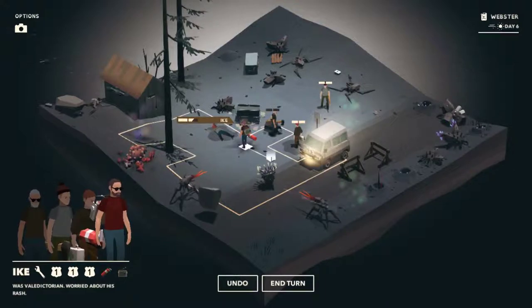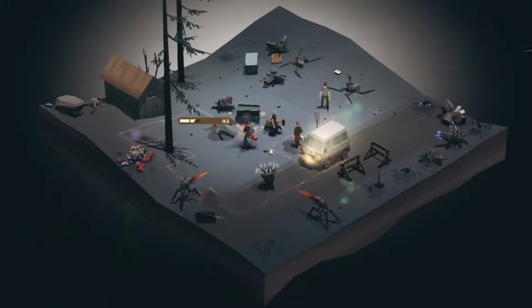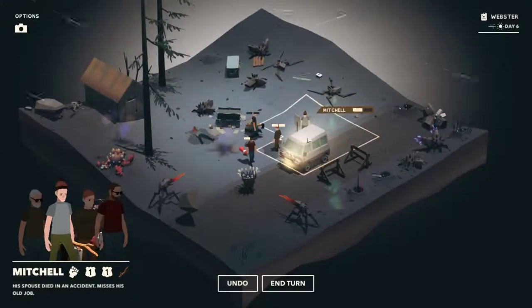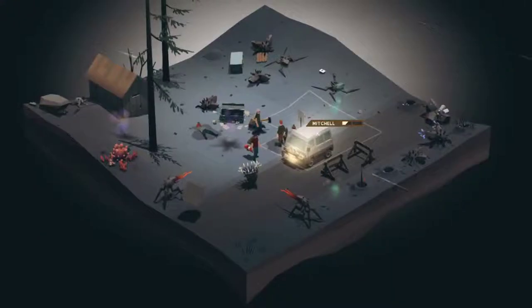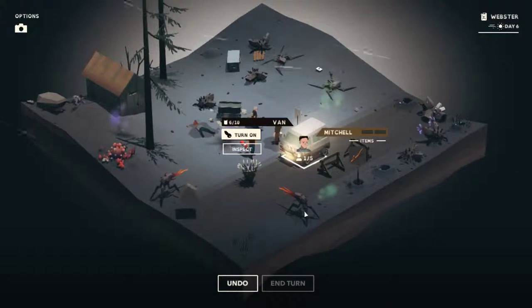We'll undo it. I think we've just got to get as close to the car as we can, and next turn we can start pulling some people into it. Mitchell, you get in for now. We're just going to have to abandon the rest of this stuff. We have got six fuel. Next turn, let's see what these gribblies do.